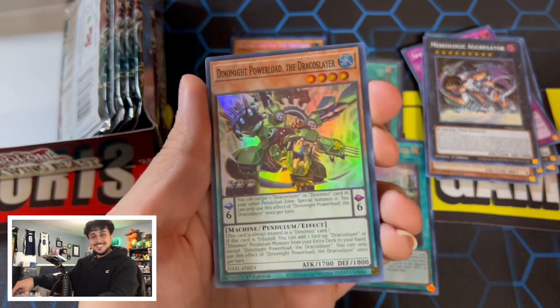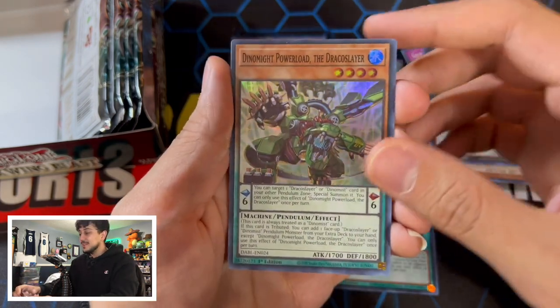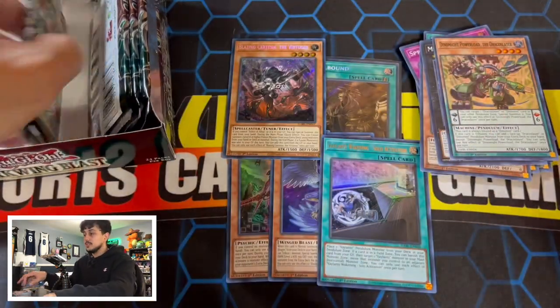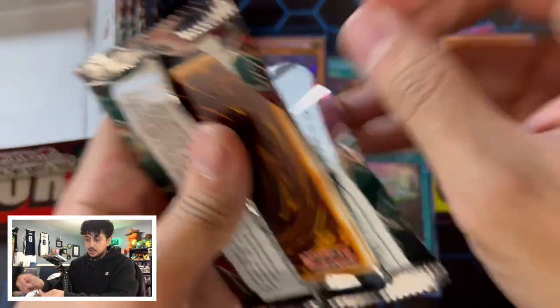There we go! I was just talking about it — we got Dynamite Power, the Draco Slayer. This is the one. I think it's a three-of in the deck, so you definitely want to pull those. Value-wise it's not super expensive, so I know I'll be able to get my hands on it eventually, but I wouldn't mind pulling it either.